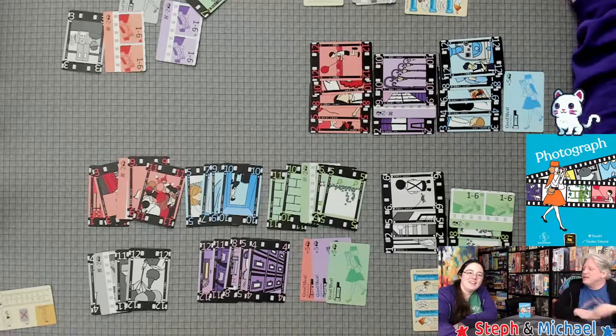As we established, Steph cannot win a game lately — what has happened? She's just been terrible at games. It's not true normally — she always beats Michael at this game. But not this time! Michael wins 42 to 31.